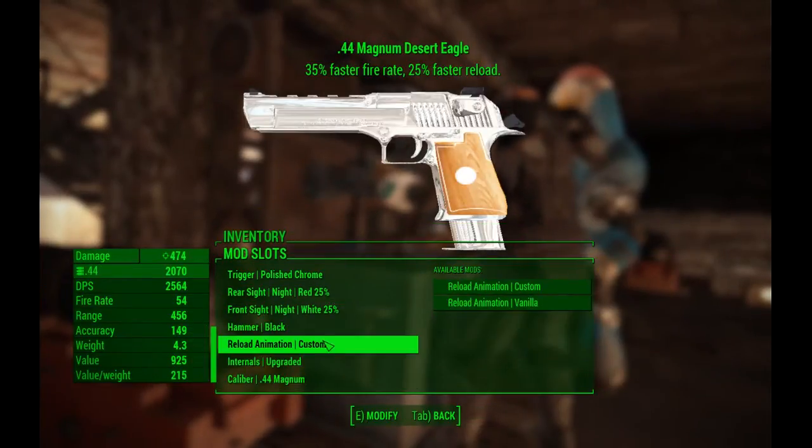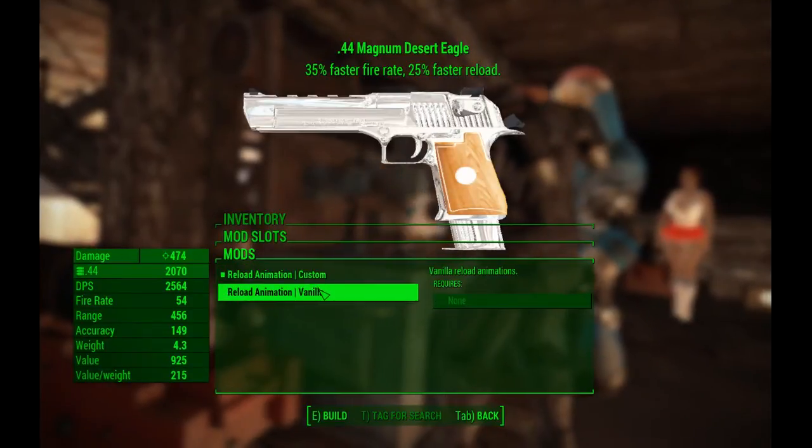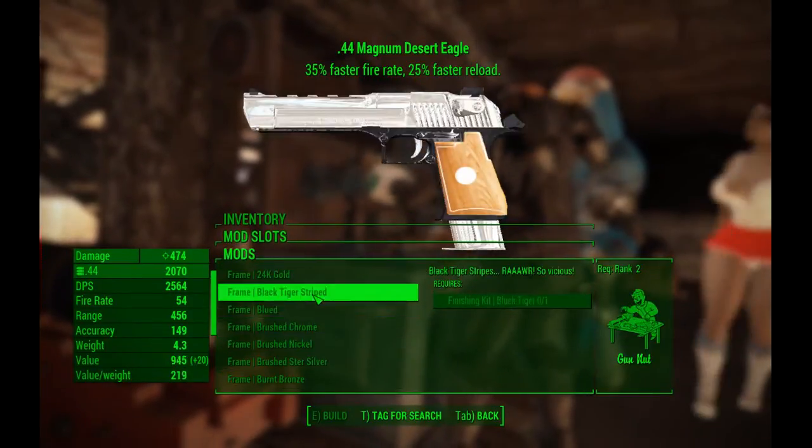But the main part of this is it has a whole bootload of customization. You can choose to use either the custom animations or the vanilla animations, or you can change up all the colors and stuff — the gold, whatever you want.